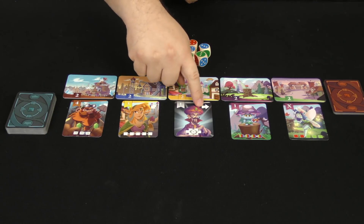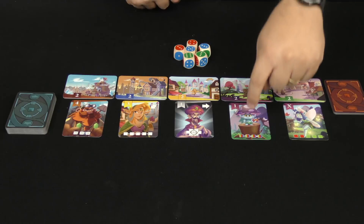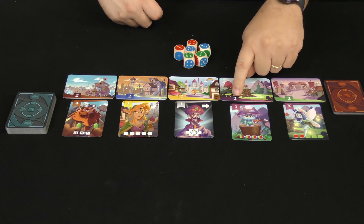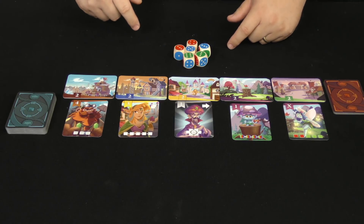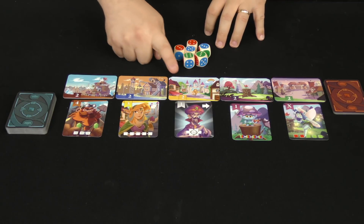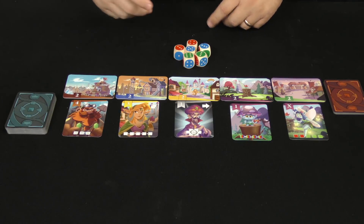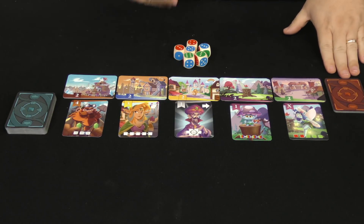Some cards have special abilities — like the hypnotist, where getting the combination lets you take an extra card. When you take a citizen card, if its color matches the village it's at, you can also take the village card, worth an additional two, three, or four points. There are three things that end the game: any village deck reaching zero cards, the citizen deck reaching zero, or the village idiot card deck running out.